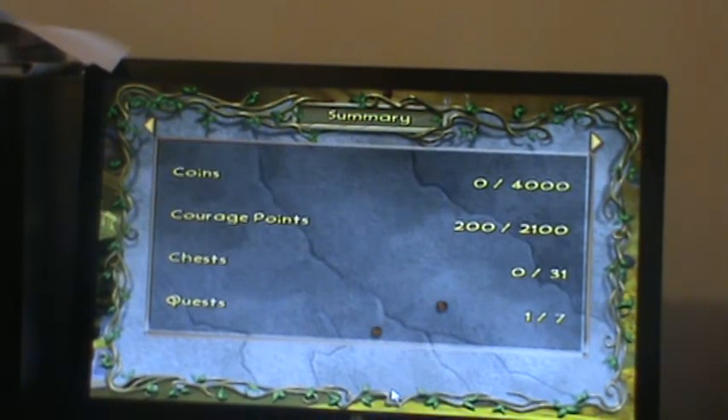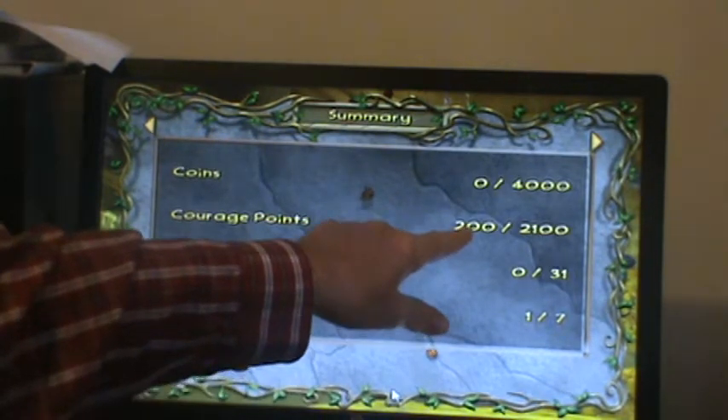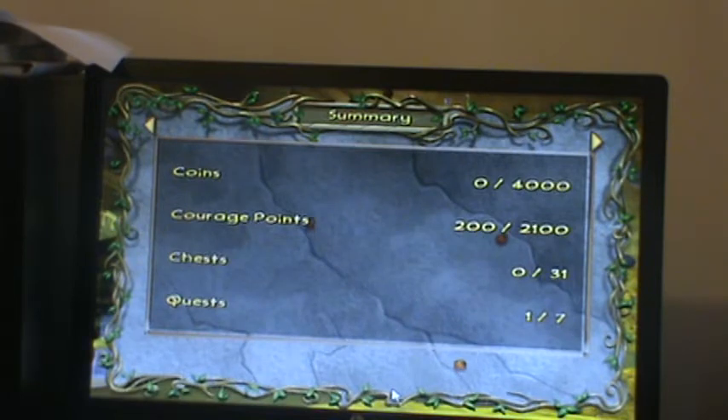Hello, Samwise here. This is in the Smog, the dragon level, and you can see that I have 200 courage points. I'm at the spot right after you find the weak spot and I found a glitch that allowed me to have 200 points here.